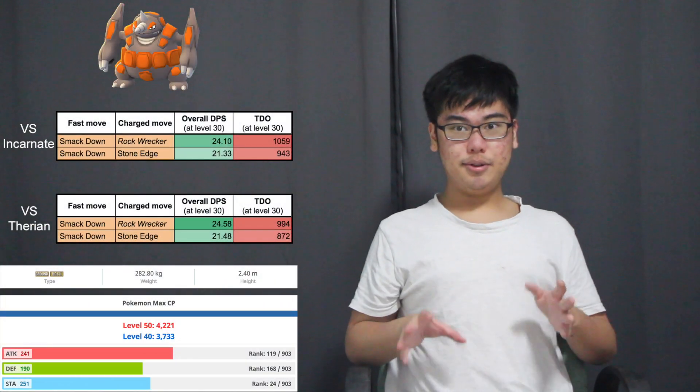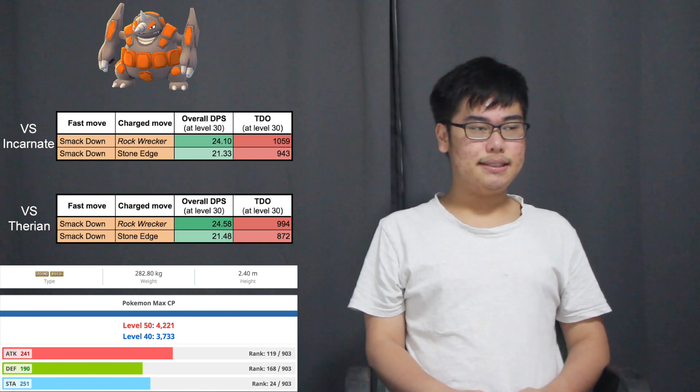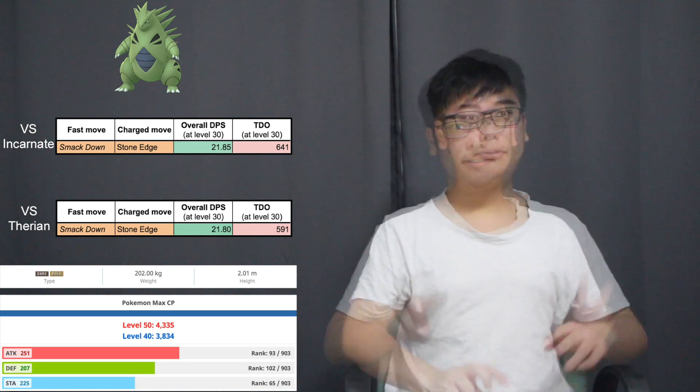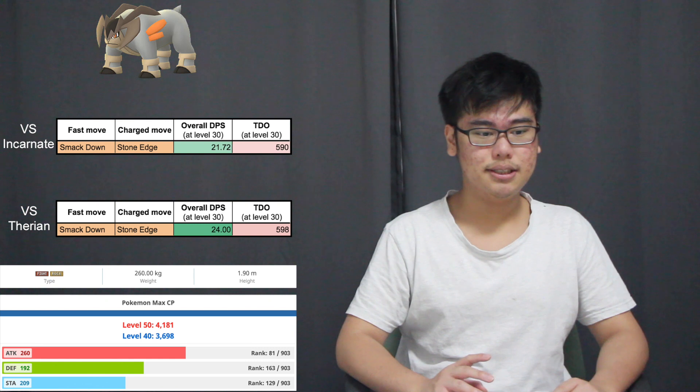First up on the list are the rock types, and the three best rock types in the game are Rhyperior, Tyranitar, and Terrakion. Rhyperior has some of the best TDOs in the entire game, especially with Rock Wrecker. Rhyperior can really dish out consistent damage and tank a lot of hits, especially electric type hits, because Rhyperior is immune to electric type attacks. But Tyranitar and Terrakion are still pretty awesome Thundurus counters.